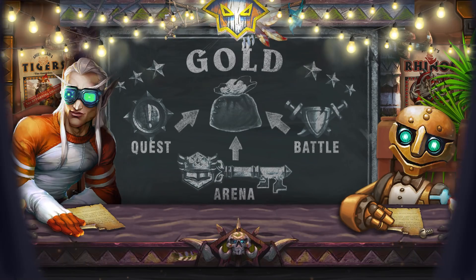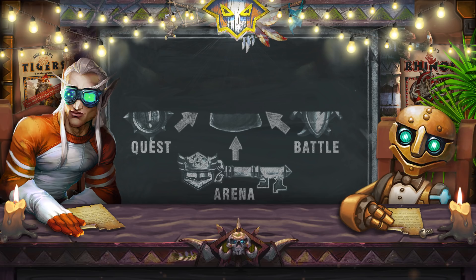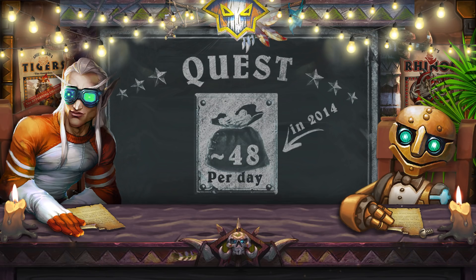The main game resource for all players is gold. You can get gold by completing daily quests, winning against an opponent in battle mode, and playing arena. Every day, the player received one daily quest. The reward for finishing this quest was from 40 to 100 gold, and very rarely, one classic pack. Quests with a small reward were received more often than quests with a big reward. On average, in 2014, each player earned 48 gold coins per day.